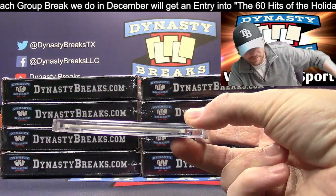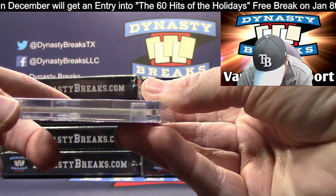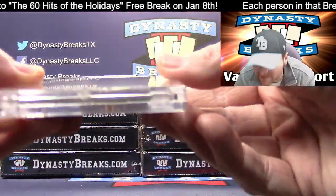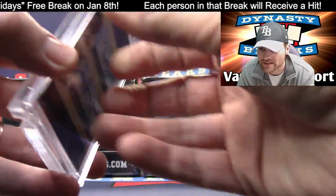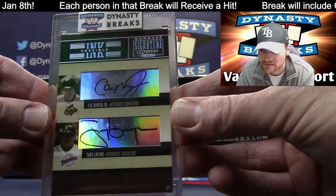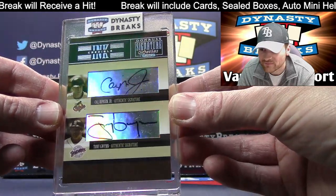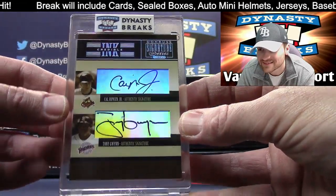Two of my guys on the same card. This is a dual autograph. The top auto is Cal Ripken Jr. This is from 2005 Donruss Playoff, and this has the late, great — God rest his soul — Tony Gwynn and Cal Ripken dual auto. That is the ink-credible set. Tough pull back in '05. A little double boom.